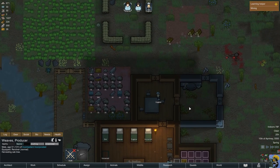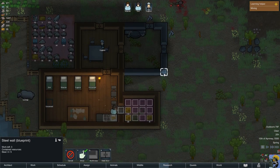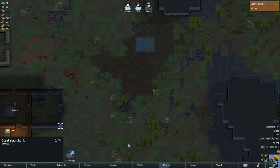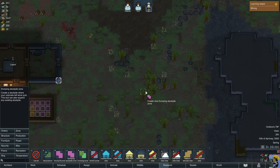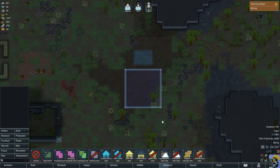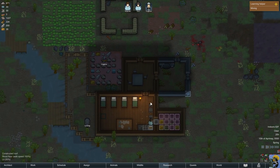I'm going to pause it — this is almost done. What is this in the way? Steel slag chunk. I'm going to zone out a dumping zone just over here, so junk can just be put someplace. Looks like she's building a door, and Eugene is moving food.